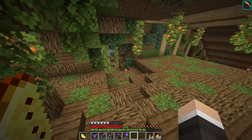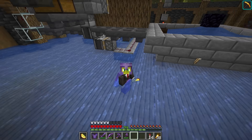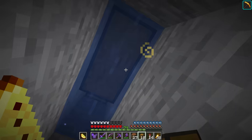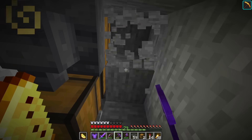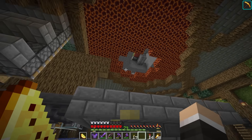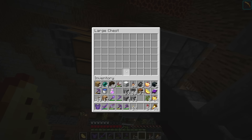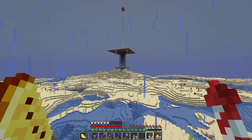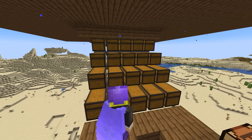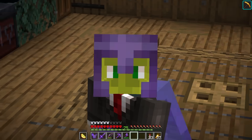So the first logical step in fixing this problem requires us to fix the storage system at our tree farm. Nothing's wrong with it, but it only has one chest, so we need to add some more. Six more chests should do. Now the next problem is a much bigger one — this thing uses a lot of bone meal, and we're doing okay but not great. So for the first time in a year, I set off to the mob farm that we built way back at the beginning of this series. And to my surprise, there were stacks upon stacks of bones there, meaning that the bone meal wasn't going to be much of a problem after all.